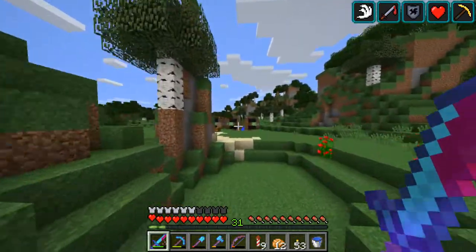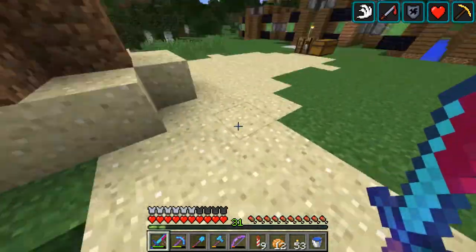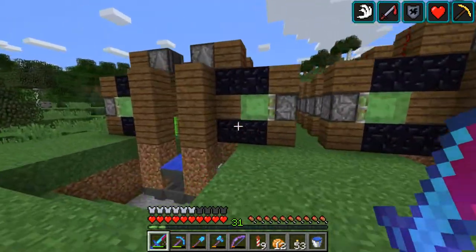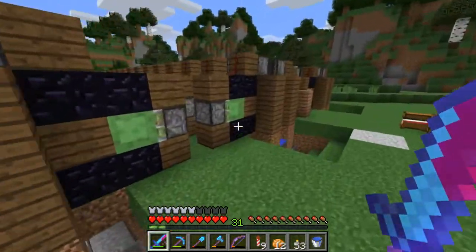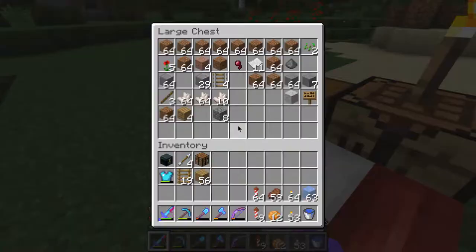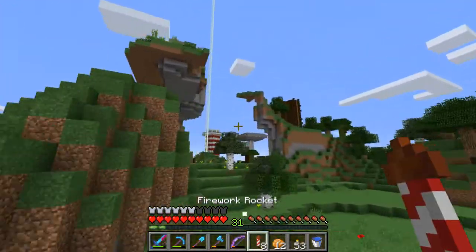Over here's my main farm. Obviously I've got a lot of stuff to do yet. This is the thing and it can be done a lot better, but this is my own design so I'm proud. I've got quite a bit of sugar cane stored up in there.